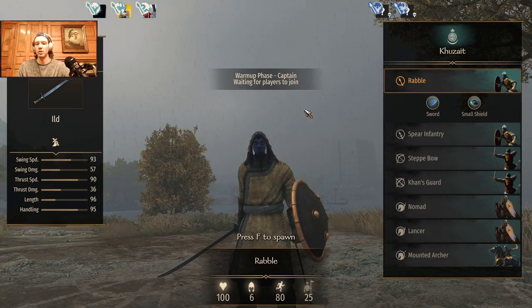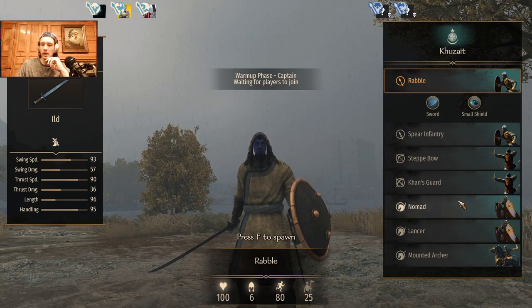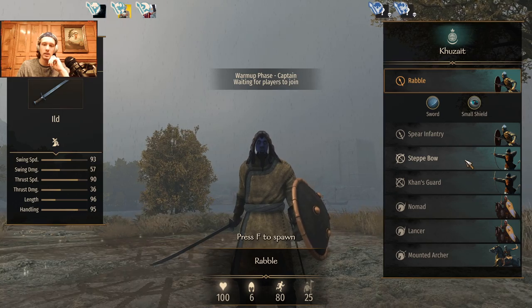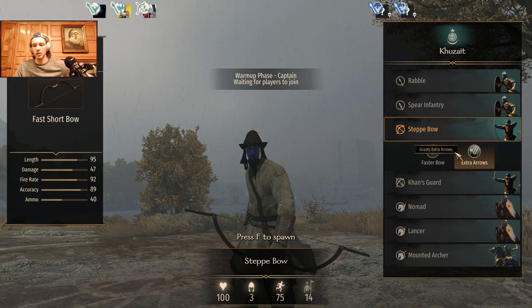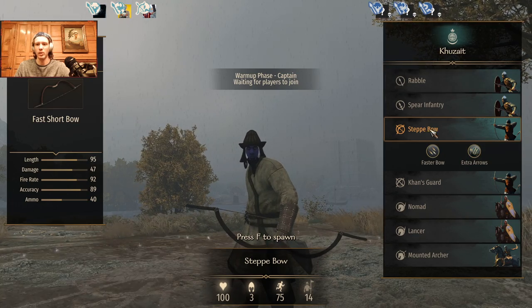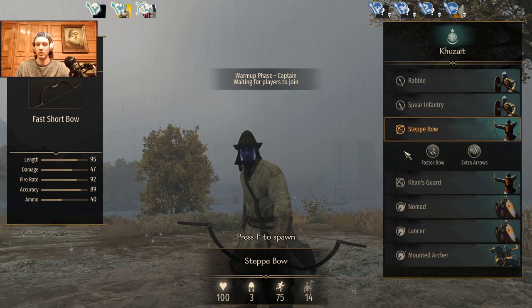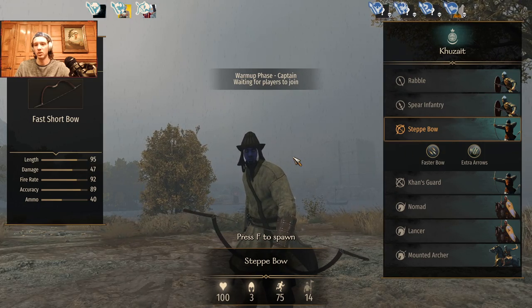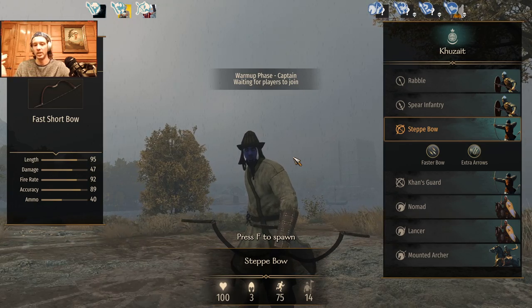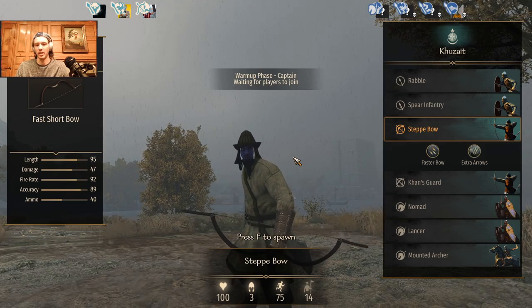Hey, what's going on guys? Welcome to episode 32 of So You Want To Play. In this episode, we are going to be taking a look at the Step Bowman. I believe this is the only troop I have not covered — well, I still haven't covered Rabble as well. We're going to be taking a look at the Step Bowman in a matchup versus Sturgia, which could be a bit of a problem with Kuz 8. So without further ado, let's get right into the equipment.